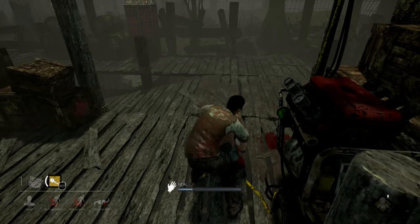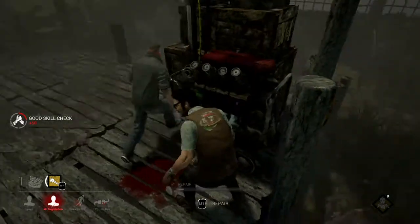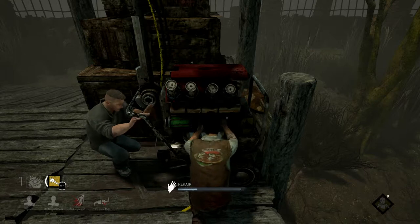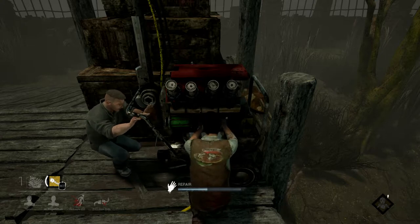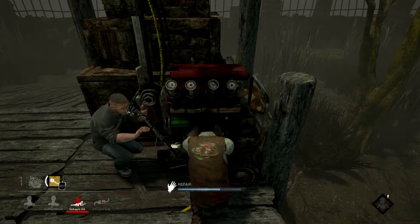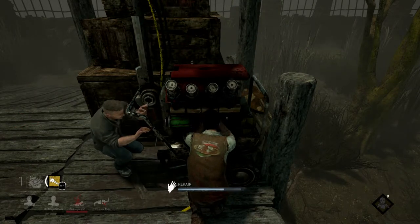Now you can heal him — the circles are going to happen on this too. When the last generator goes up, there are two exits we can choose from, but both exits need about 30 seconds to open the gate. So I usually try to go to the one much further away. I've got to get this one open so I'm sticking by it.